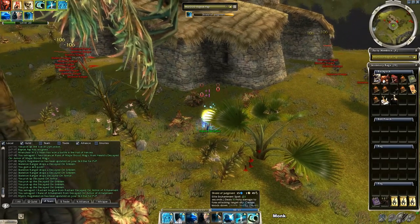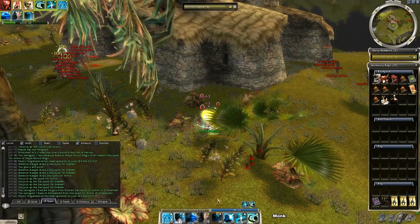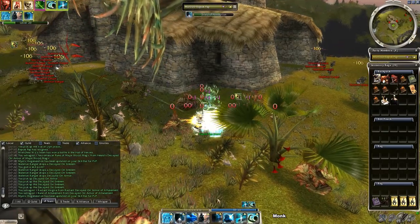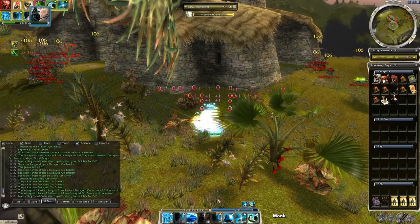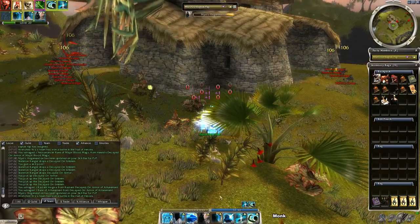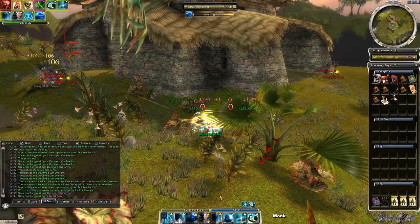For the monk I brought a mystic regen alternative, just to show you another option. If there is heavy HP degeneration, the dervish secondary with Mystic Regeneration can save the day. Since the monk can invest more into Smiting Prayers than other professions, their DPS here is bigger — so they are not required to ball up mobs, just stand there and watch them die.